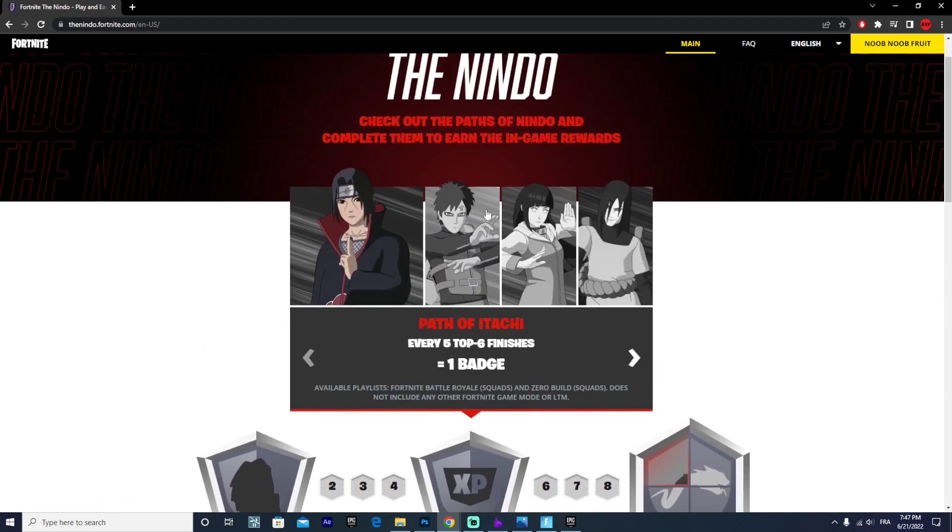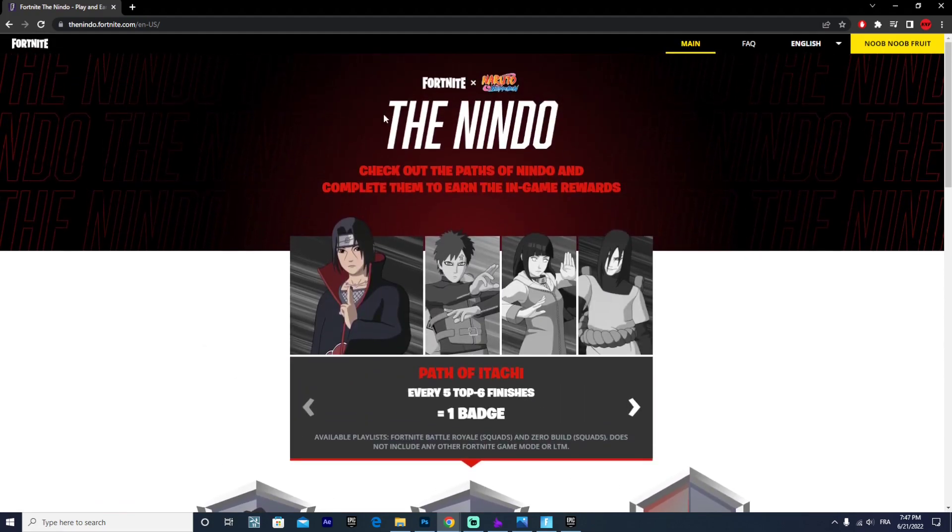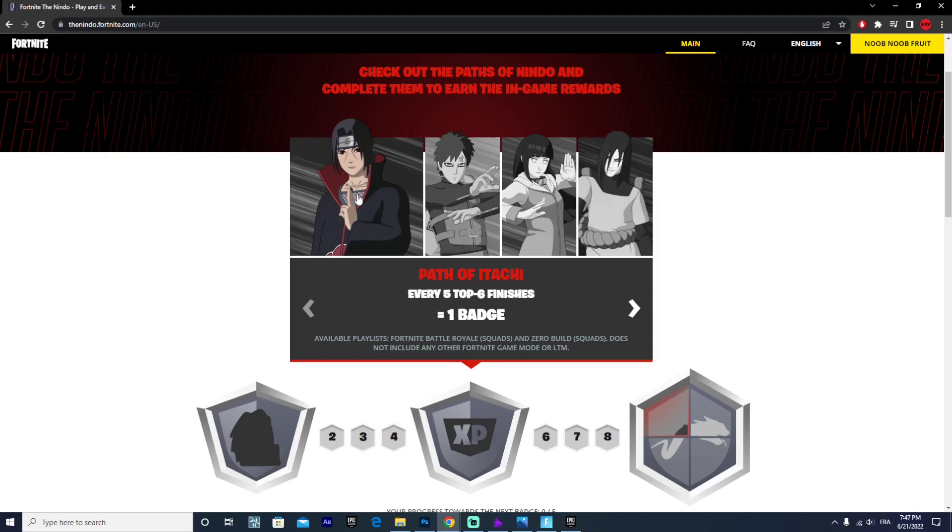So basically you just come here into the Nindo event — I will leave a link in the description box below so you can just click it, come here, make sure you log in with your Epic Games account and you have to finish the Path of Itachi questline.